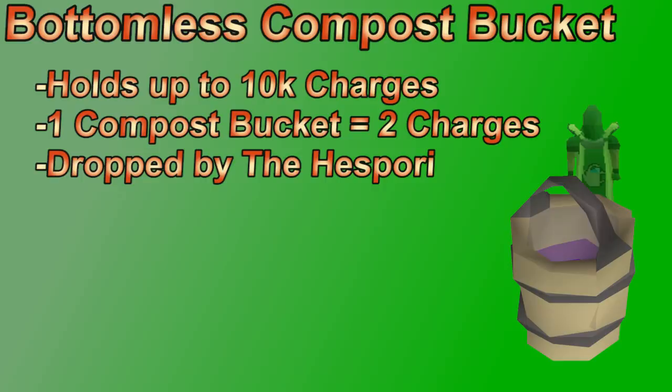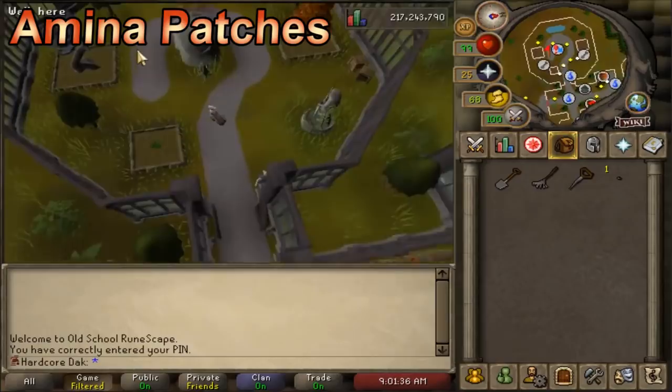The anima patch is located right by the cave where you fight the hespori. These patches work differently from normal patches, and we'll return to them in the next section of the guide.